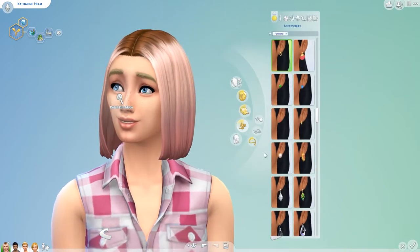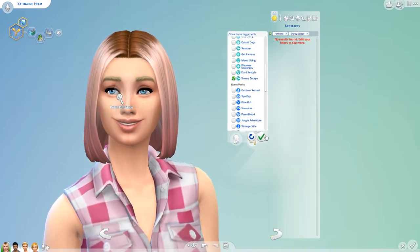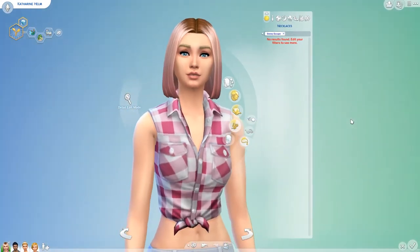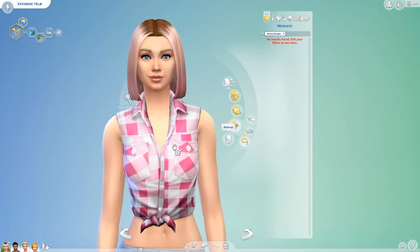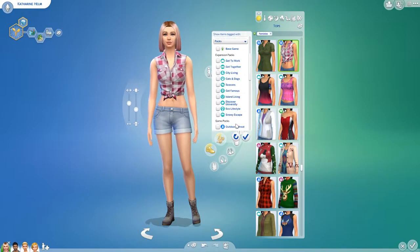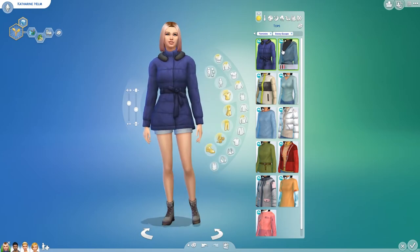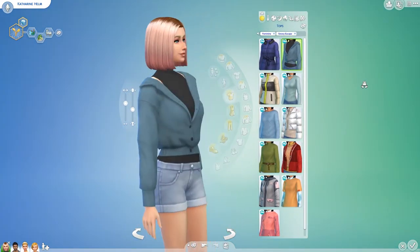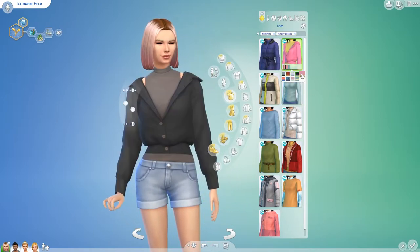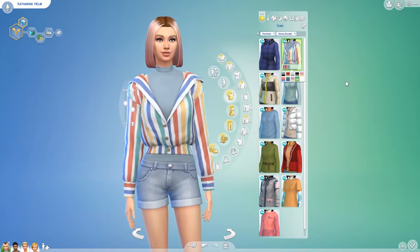Did we have any stuff from here? I don't think we do, but it showed as new — I don't know what it is. Oh I love that hair! Okay so tops — let's go in and change to Snowy Escape. Very nice jacket, oh this is adorable, I love this! What kind of color swatches do we have? I'm definitely going to recolor this one. Oh this is absolutely adorable, I love it so much!